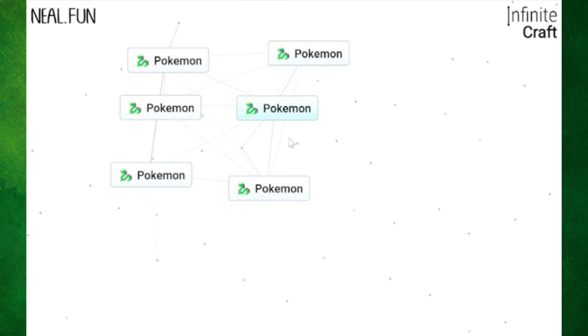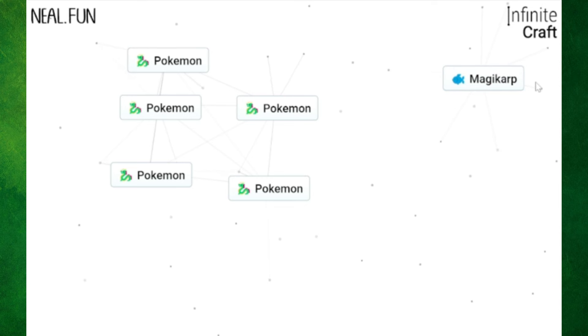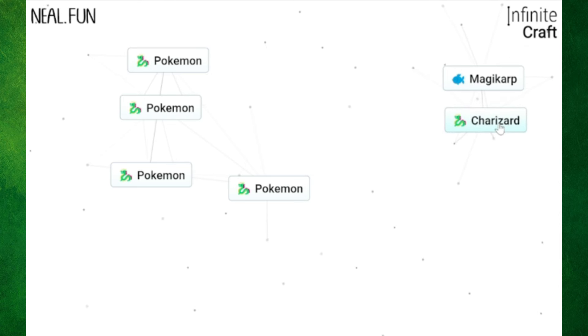I've made Pokemon. Now I'm assuming whatever I combine with Pokemon will give me some sort of Pokemon, so I better be strategic about this. I can take fish - this will probably give me a water type. That is not what I was going for, but Magikarp is our first team member. I need something better with fire. Charizard! That's strong, I'll take it.